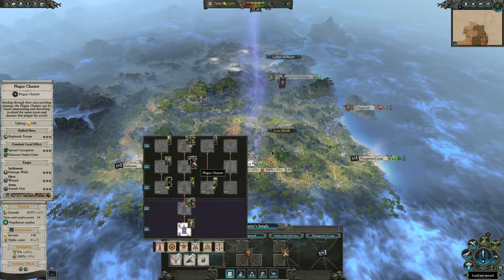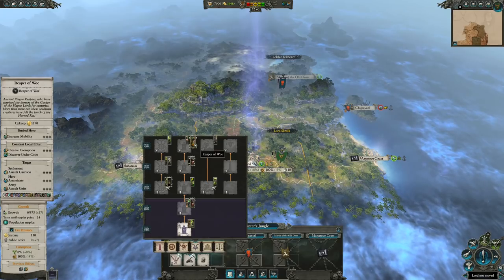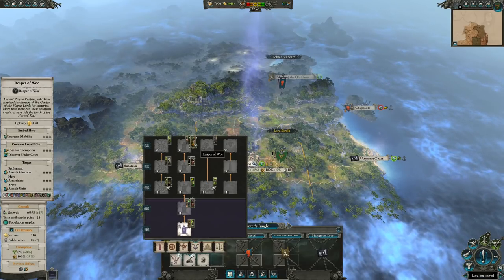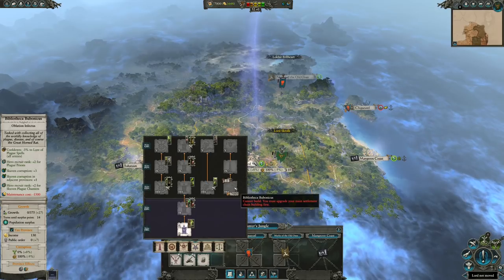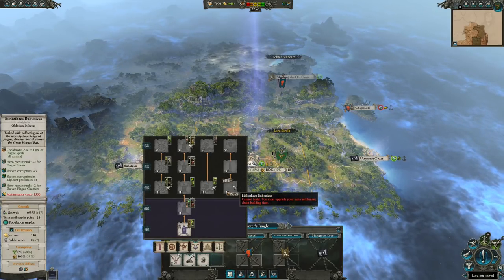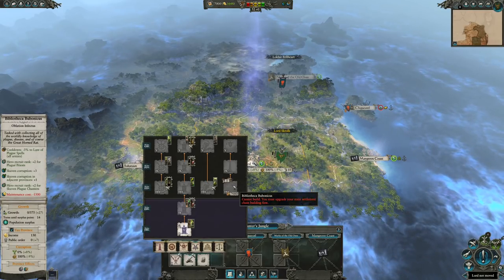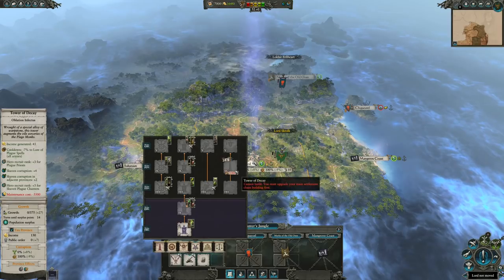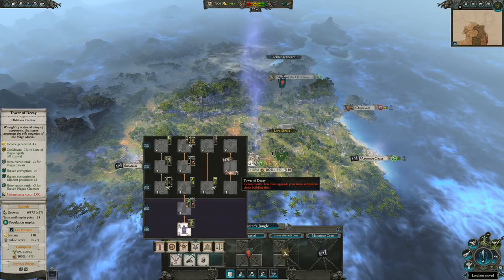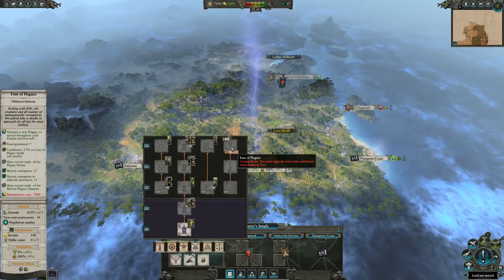Basic infantry, war machines, spellcasters and even higher tier infantry units — this building literally has it all. There is also another new building known as the Bibliotheca Bubonicus. This is a free-tiered building and the purpose of it is to provide general campaign buffs. Please bear in mind that the cost to maintain this building is rather steep and gets horrendously expensive at its third and final level.